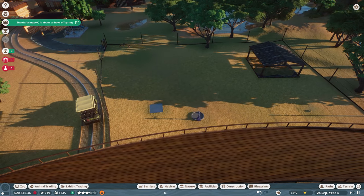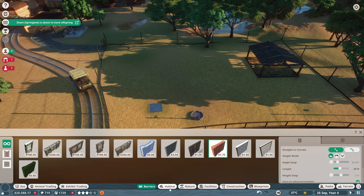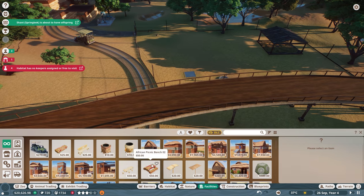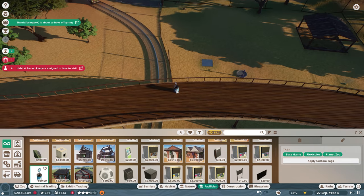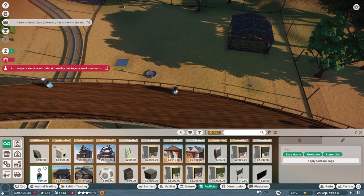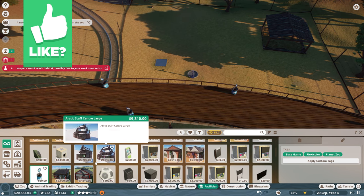Let's definitely place some donation mittens and education boards up here as well. That way we get a little bit of money, because that's where most of the money came from back in the arctic pack. So definitely want to place those down so we can actually make some money back from these guys. Just put them on each corner and then right there in the middle. So that's good.